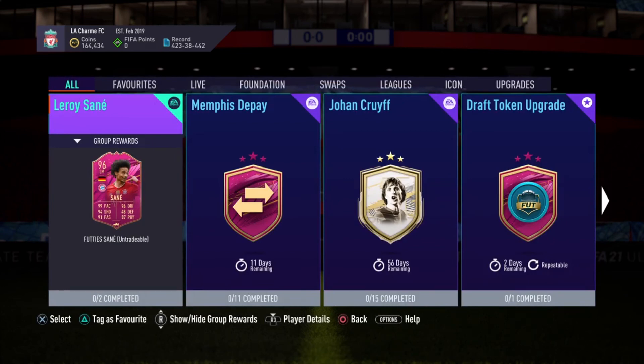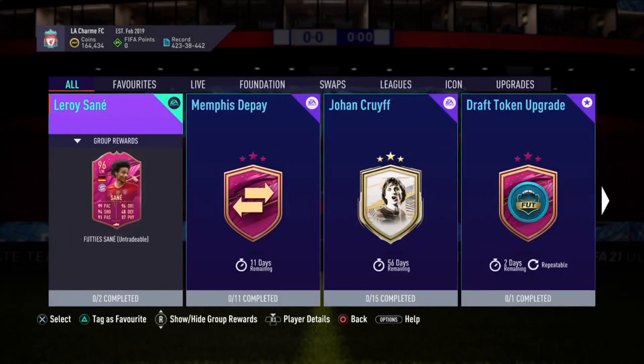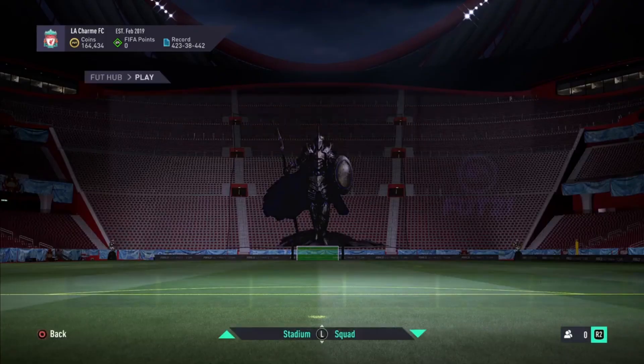So around 150,000 to 160,000 coins total for a card like this is pretty amazing. If you're running a Bundesliga team this card is going to be the end game card that you need — it is probably one of the best cards in the game. I haven't used it yet but I've used a few versions of Leroy Sané in the base game.